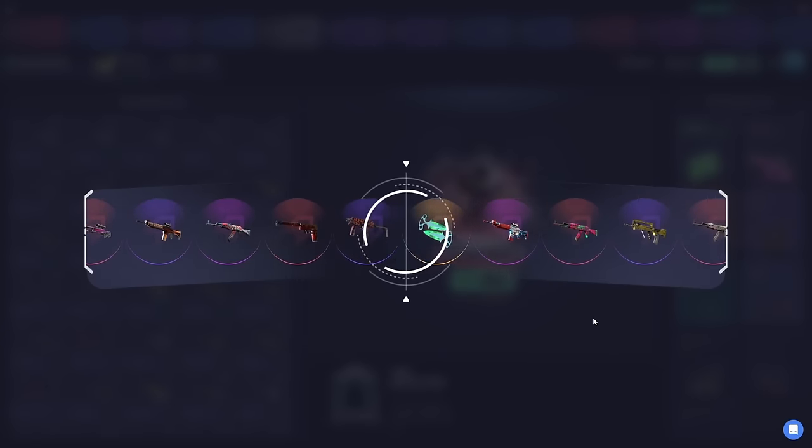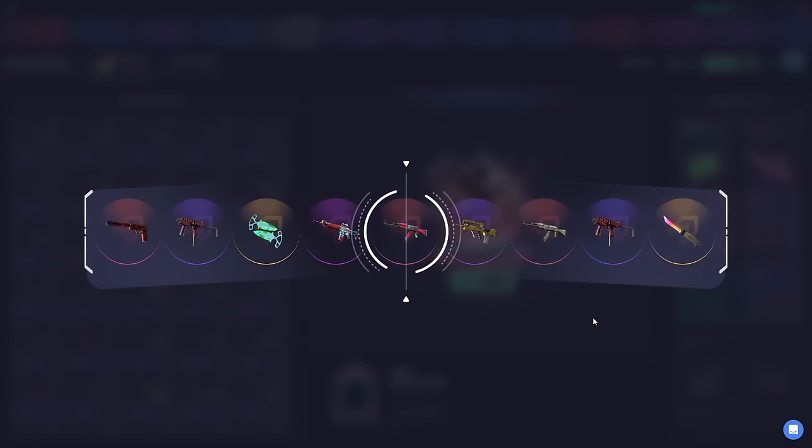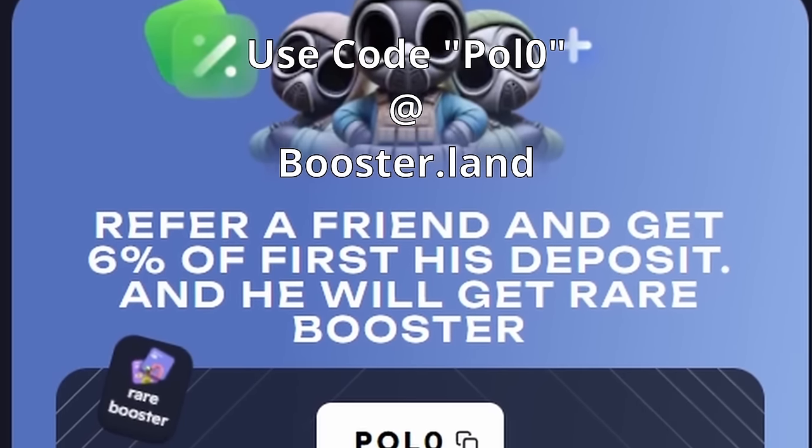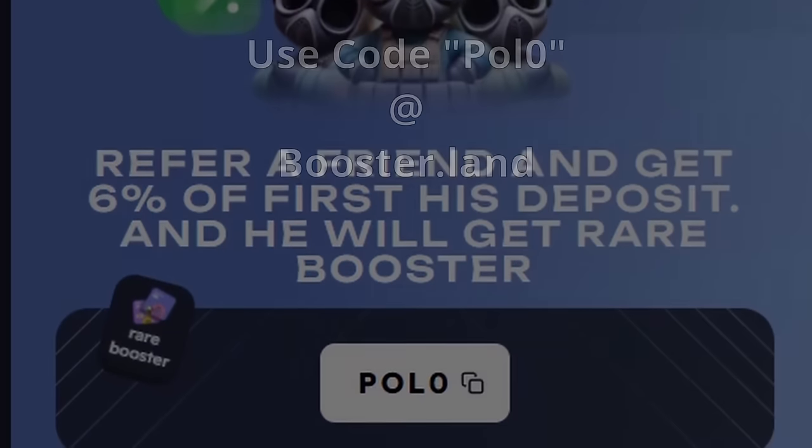Here's an AK Neon Revolution I opened from their $3 Kratos case — that's actually still good! If you head over to Boosterland right now, you can use code Polo for a free rare booster and 5% off your first deposit.